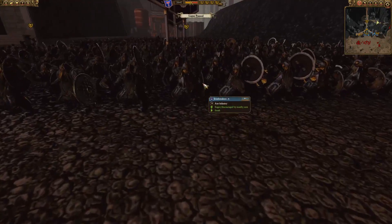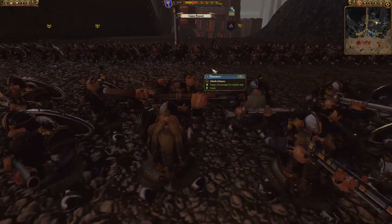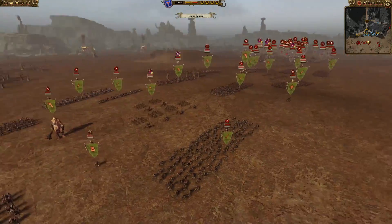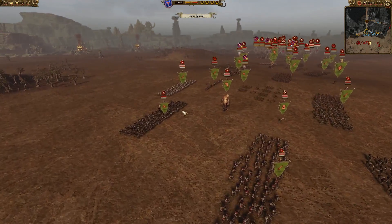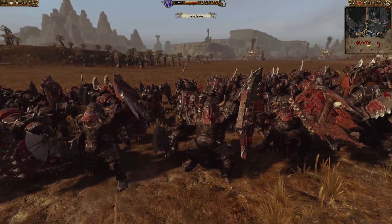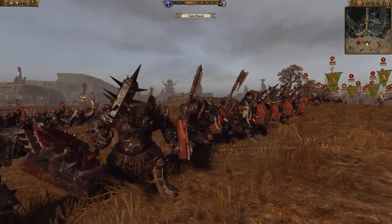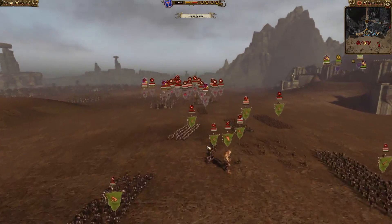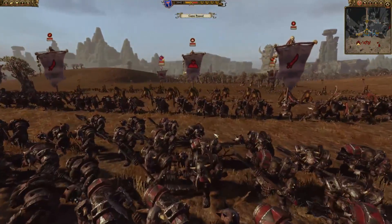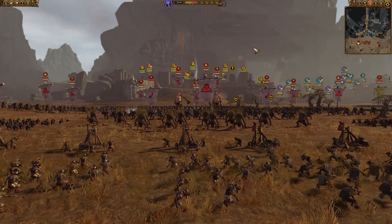We also have squigs making their way around the flank, and a pretty nasty army of skulkers with vanguard deployment around the side gate — so it's going to be a hard fight for the dwarves garrisoned there. They have some iron breakers and a Thane to lead them along with thunderers. The main Orc force also has orc boyz, black orcs with shields, orc big'uns, crimson killers, giants, more black orcs, trolls, and a lot of artillery.